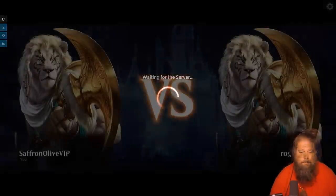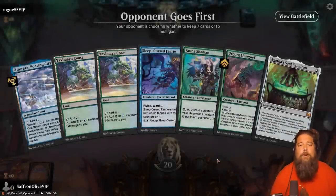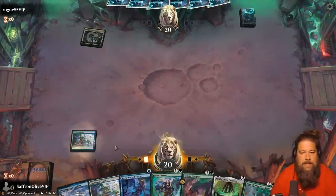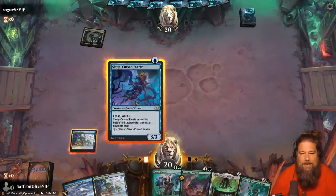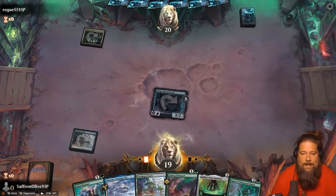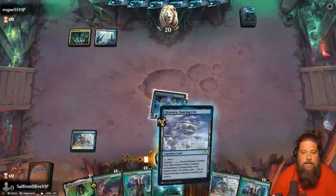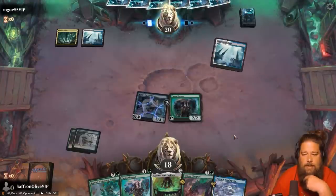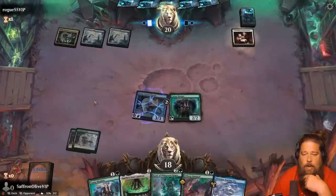Against the Odds time — we are trying to go super duper infinite in standard with Agatha's Soul Cauldron infinite everything combo. This hand is actually very good now that we drew the Cammy — we have everything. Do we want to play the fairy? It's probably going to die anyway, plus we have Fauna Shaman so we can tutor up another one if needed. Let's keep running out lands and play a Fauna Shaman. We're not that far away from going infinite, really. Opponent plays Wedding Announcement and a token — and there's another Sleep Curse Fae!